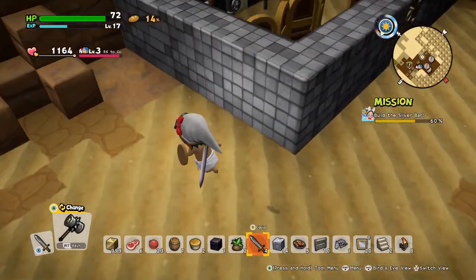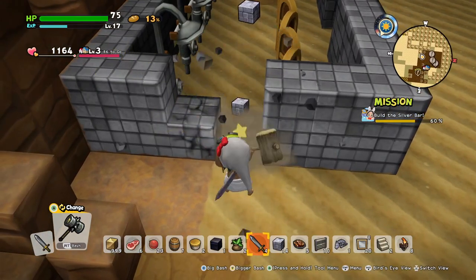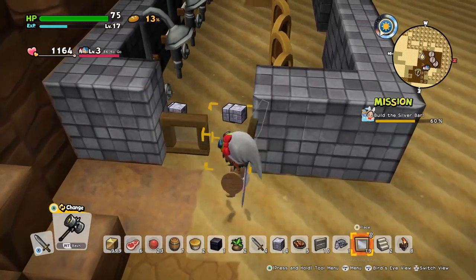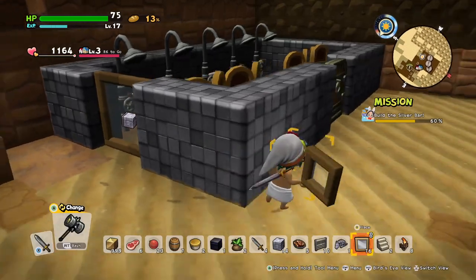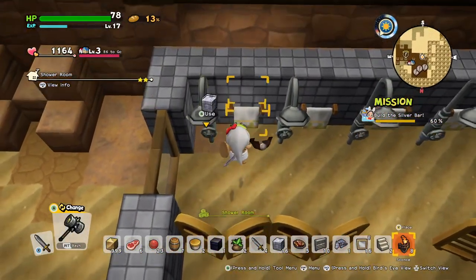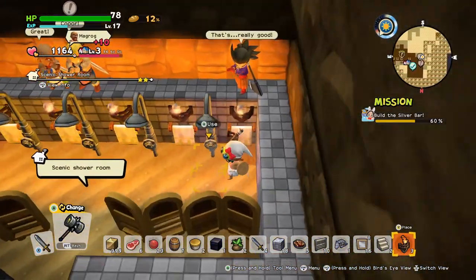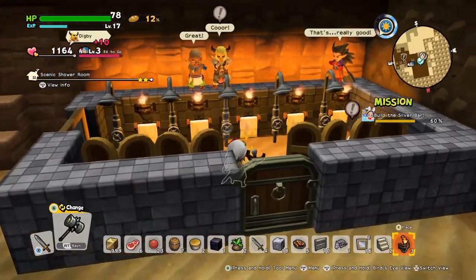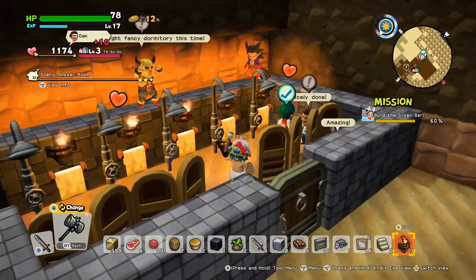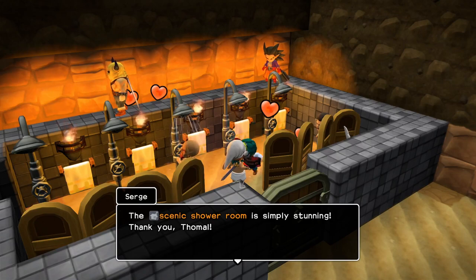Let's see here — you want windows? You got windows, buddy. And then we need light sources. Well, it's a shower, so I guess torches would be the best light source while you're showering. There we go. If the fire gets out of control, just take a shower and it'll go out. Alright, Surge, I made your weird peeping shower room.